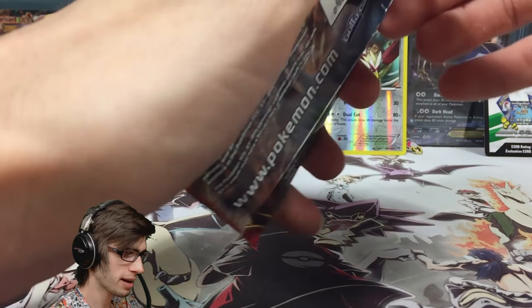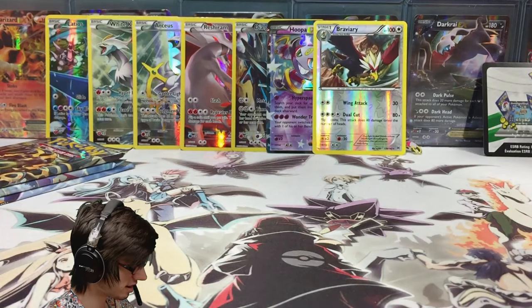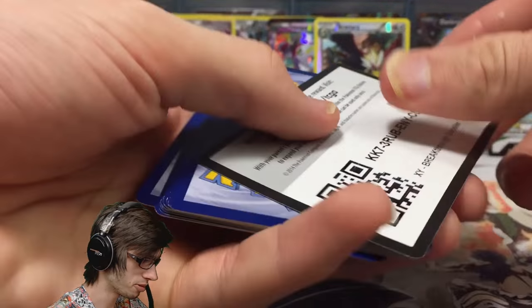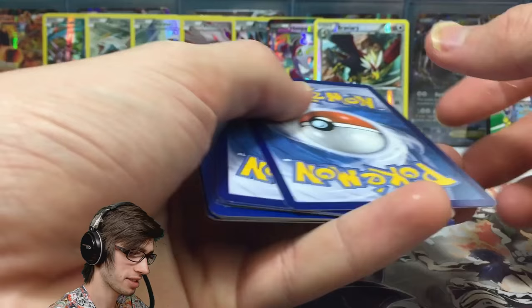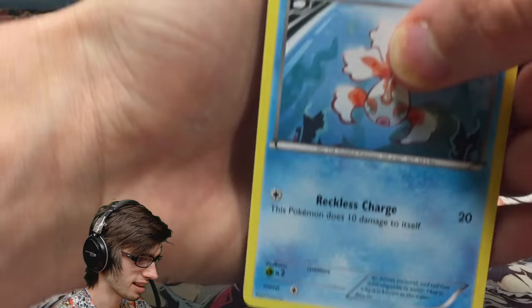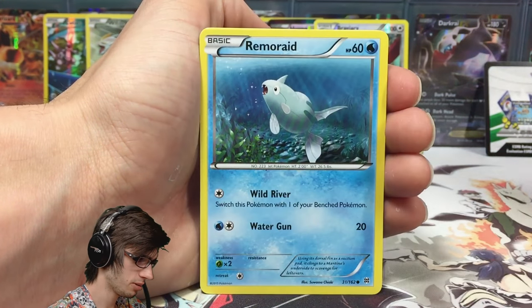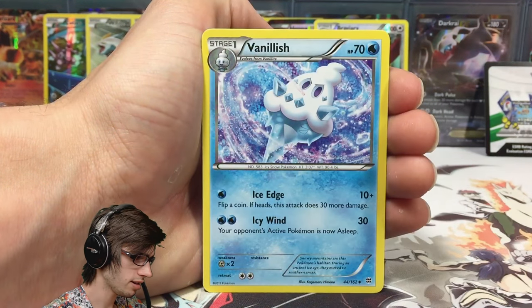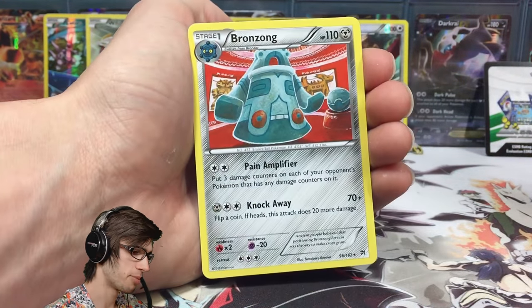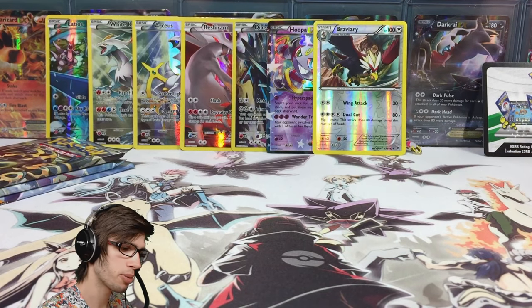Next pack — Mega Houndoom artwork. This pack feels a little bit thinner, and I've started to notice that in newer series, lighter packs seem to have a pull instead of heavier ones. But that's just a theory. We got Goldeen, Woobat, Axew, Remoraid, Spritzee, Quilava, Vanillish, Bridgette, a reverse Froakie, and a Bronzor. No pulls from Breakthrough — not too disappointing though, as it means potential from the last three packs.